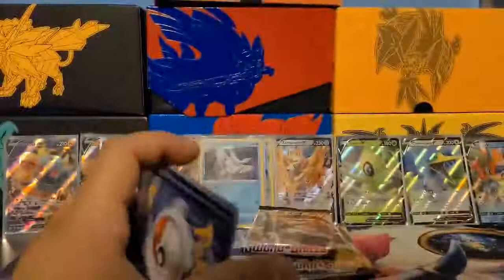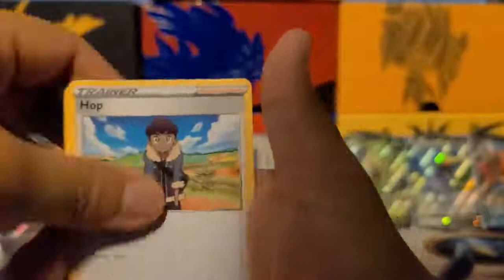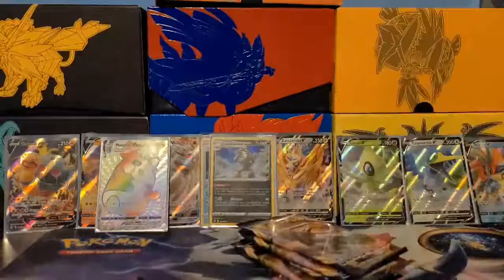Energy out — we got Krabby, Grookey, Mudbrray, Hoothoot, Pincurchin, Raboot, Swoobat, Hop, Munchlax, and a Galarian Zigzagoon. I can't wait to evolve him into his final form in Pokémon GO. Yes, I do play Pokémon GO but I suck at the battle leagues. Oh man, we got six packs left!